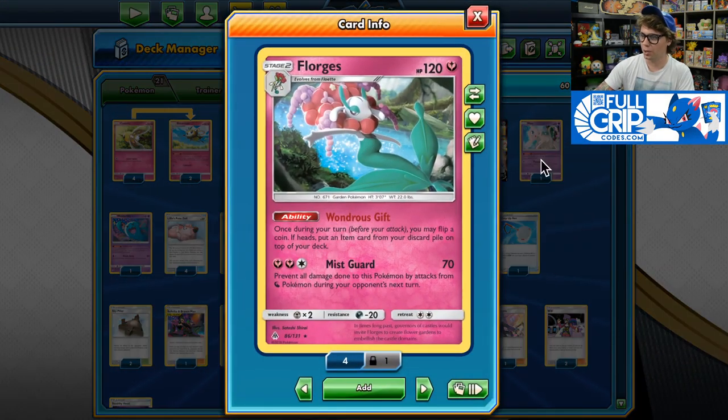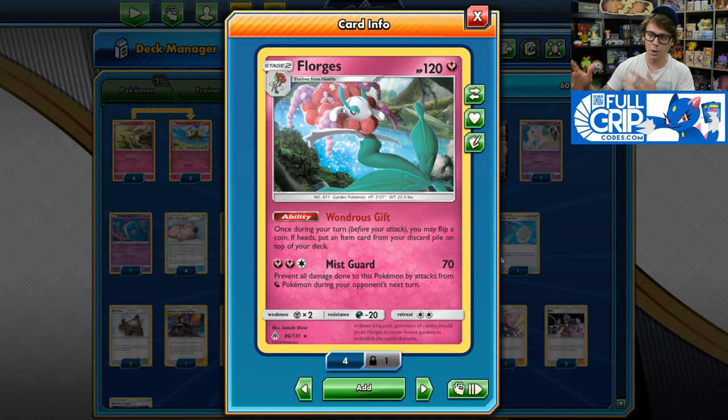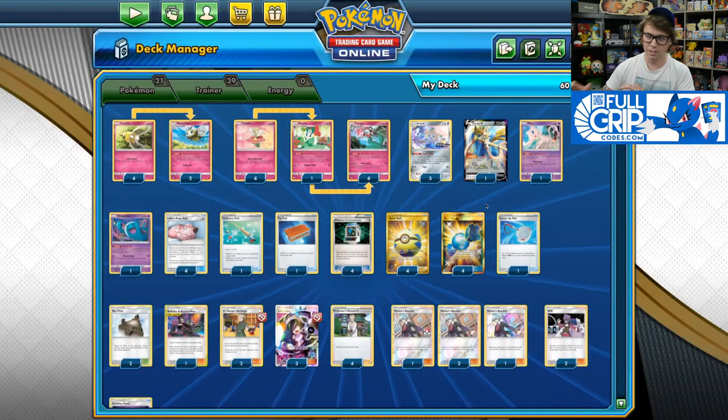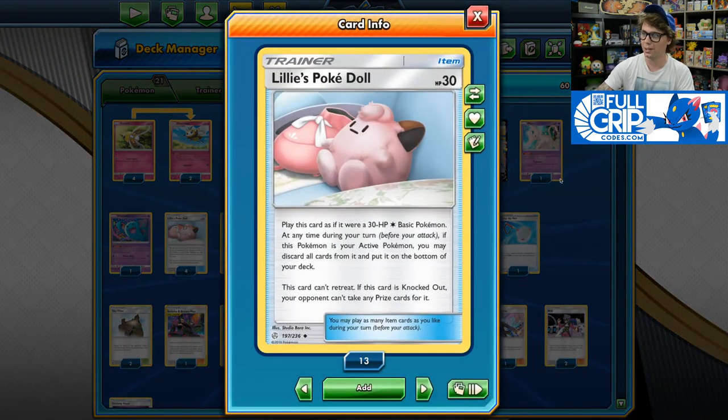This deck utilizes the Florges from Forbidden Light and the Wondrous Gift ability, which allows you to flip a coin during your turn. If heads, you can put an item card from your discard pile on top of your deck. Broken ability — fantastic — with Lily's Poké Doll, which is an item card you can play like a 30 HP Pokémon, except when your opponent knocks it out, they don't take any prize cards.